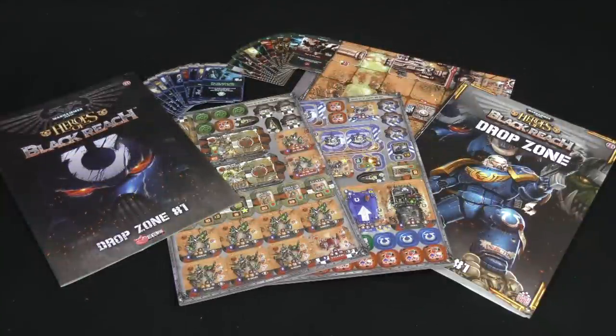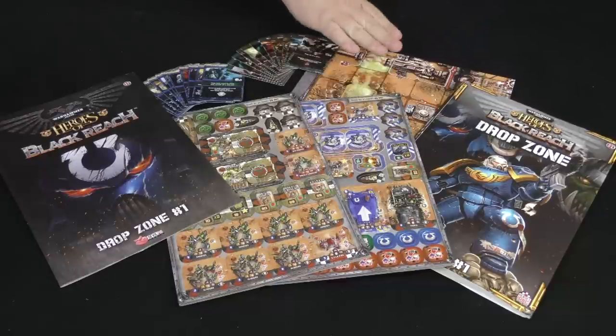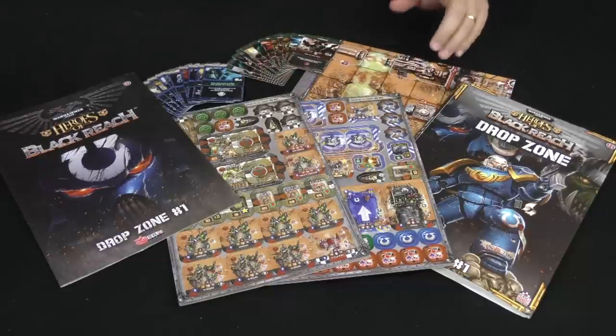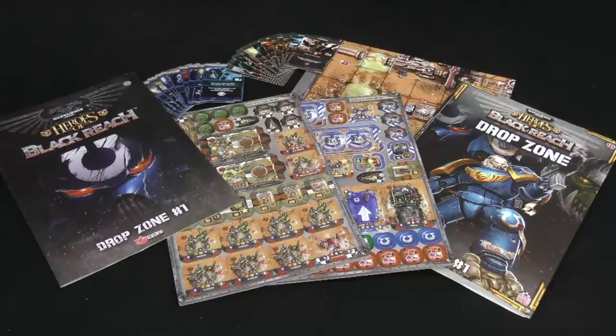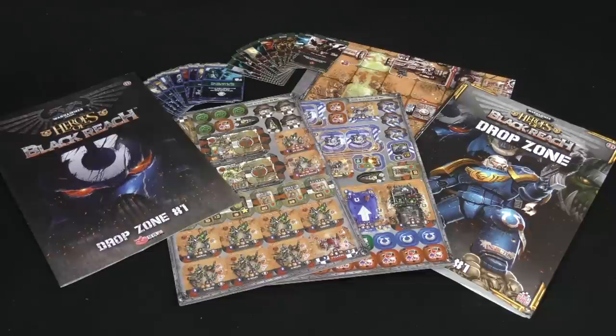Here's what you're going to get in Issue One of Drop Zone from Heroes of Black Reach. Games Workshop with their Warhammer 40K license is collaborating with Devil Pig to create Heroes of Black Reach. This is kind of an introductory pack — not the full game, which is coming later. You get an introduction to the rules, two punch boards with all your units and tokens, a folded paper map as your play surface, and two 12-card action card decks — one for the Ultramarines and one for the Orks.